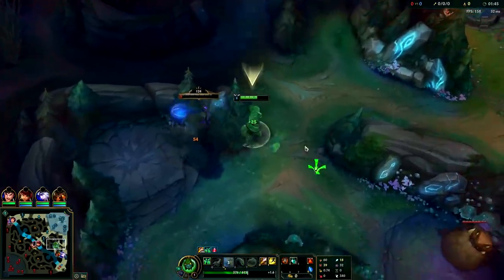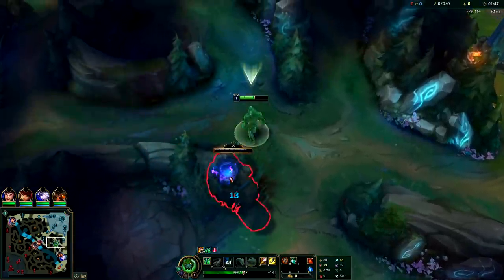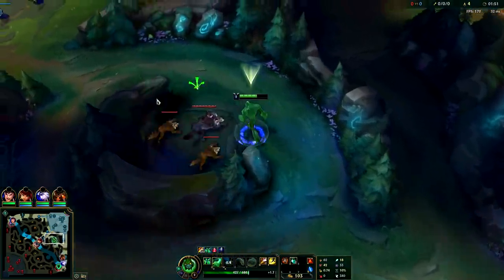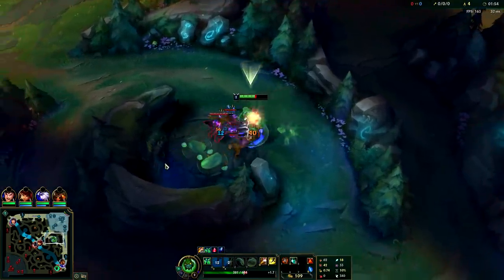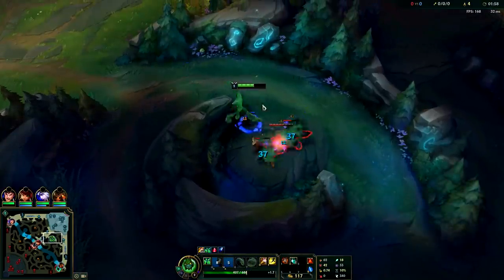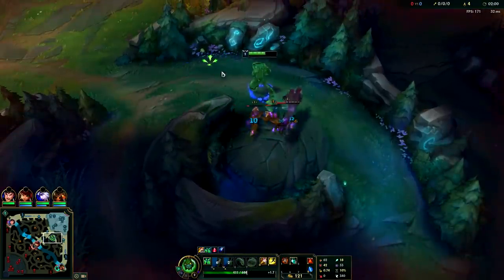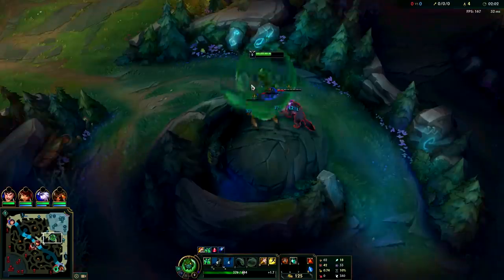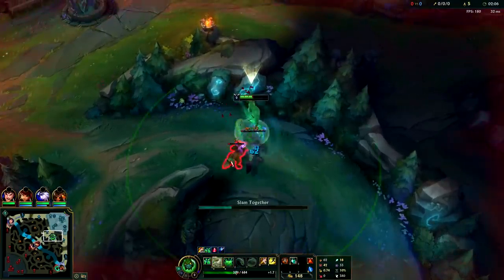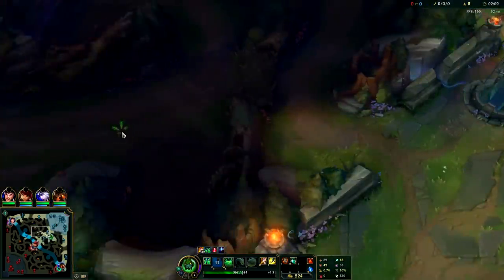With that said, I don't think we can fight Master Yi off scuttle crab. You're not gonna really fight anyone off scuttle with Zac. It's kind of like the Evelynn situation where your early damage is so terrible and your cooldowns are so long that the only thing you can really beat is a jungler who has less than half HP and you have to be full HP. It's situational.